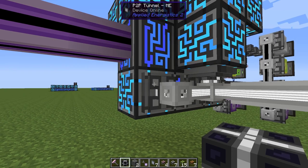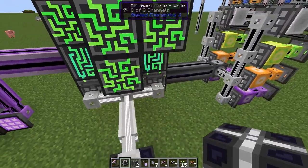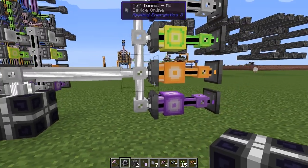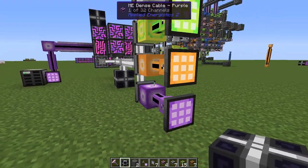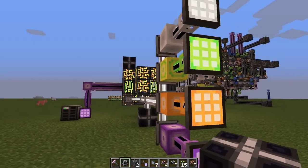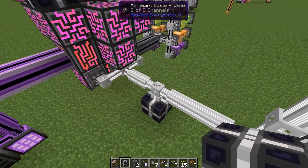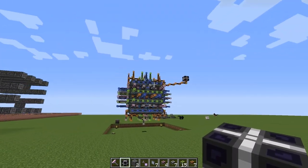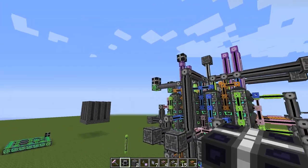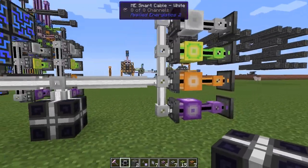And then you can do it like this — it's the same thing. We have a P2P tunnel here, one, two, three, and four coming out. And four of these connected to those — all of these are part of the same network. Since we have only four, we don't need any ME controller in the middle. Up here we need a controller and power as well, but we don't need that over here — just some power, no controller.